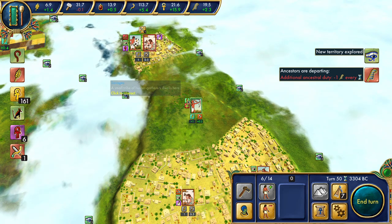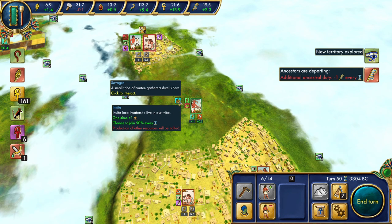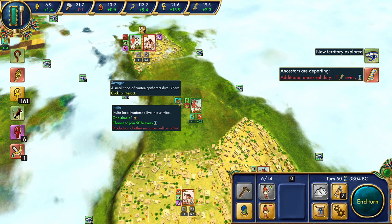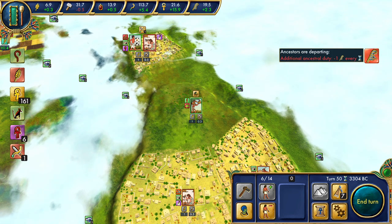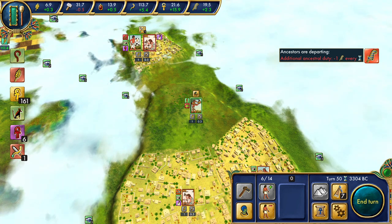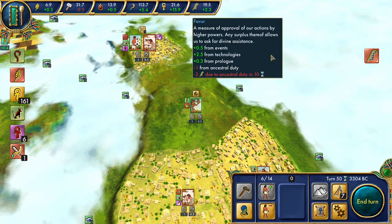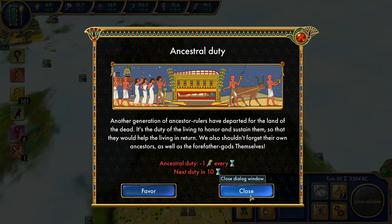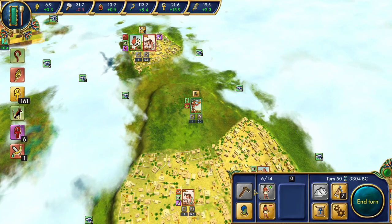There's a hilltop area but there are savages here — we can potentially invite them to join the tribe, which we definitely want to do. Chance to join is 50% every turn. These ancestral duty events are somewhat annoying because they're somewhat random in when they appear — it's basically a tax on your favor increase. Another generation of ancestor rulers have departed for the land of the dead; it's our duty to honor and sustain them so they would help the living in return.